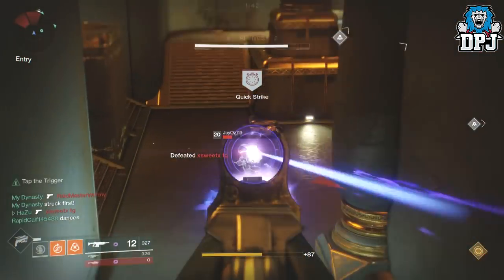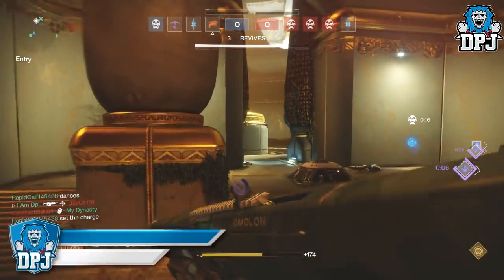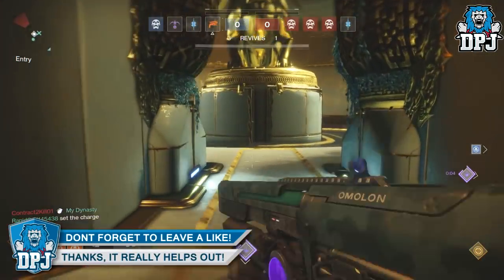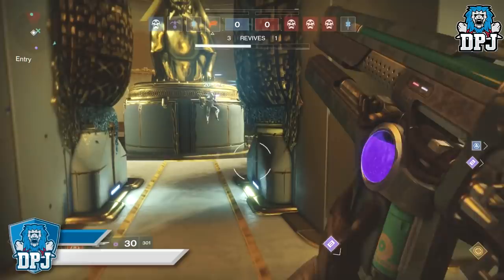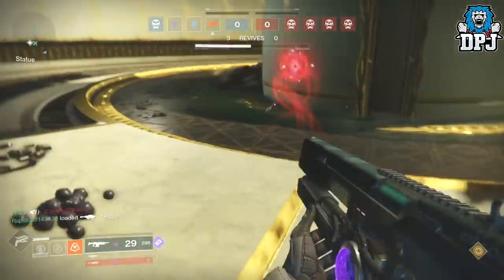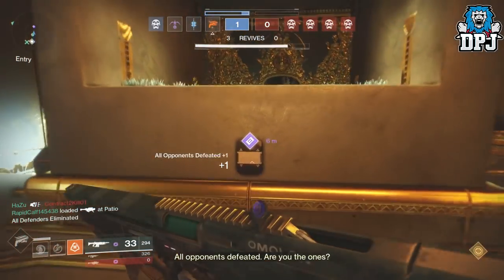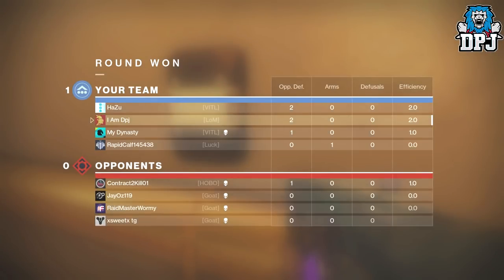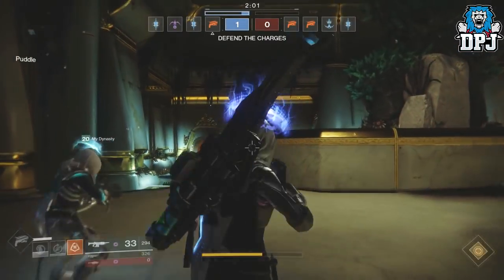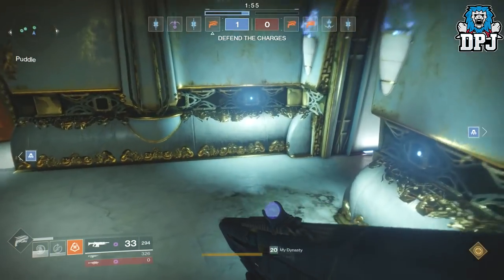We know about the nine new supers — they will be introduced with the Forsaken DLC, one per subclass, three per character class. We kind of know what they are: the dolphin-diving Titan, the Hunter's throwing knife, the Warlock's Kamehameha, and so forth. But thanks to Game Informer's latest magazine, we get much more detail. These supers will have new trees within previous subclass supers, as shown on screen.